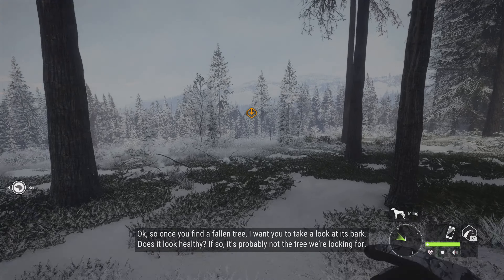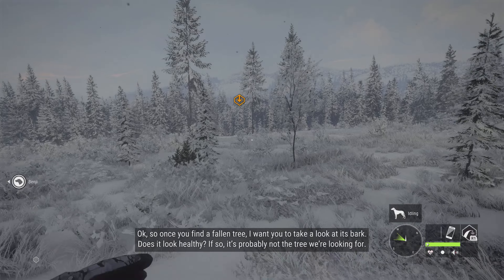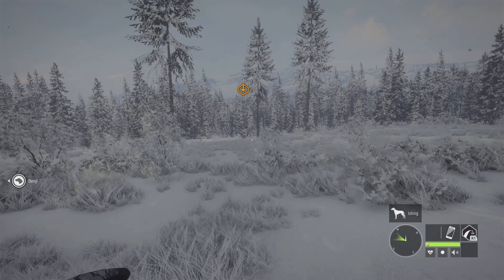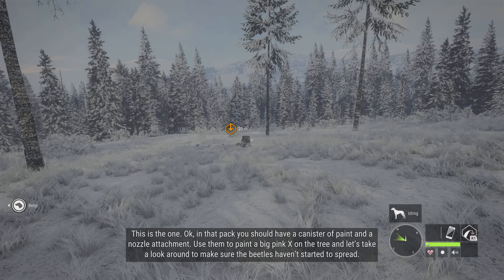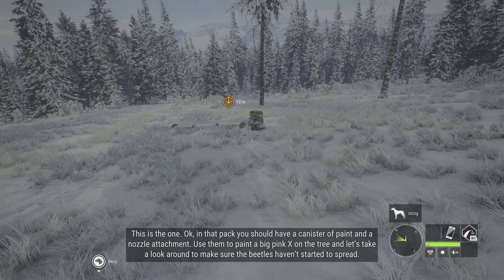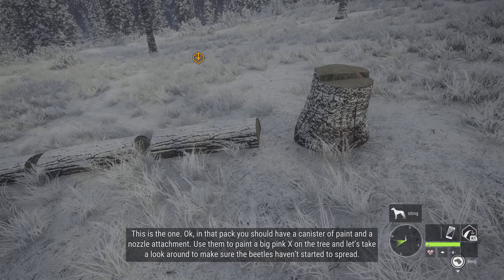Once you find a fallen tree, I want you to take a look at its bark. Does it look healthy? If so, it's probably not the tree we're looking for. This is the one. In that pack you should have a canister of paint and a nozzle attachment. Use them to paint a big pink X on the tree, and let's take a look around to make sure the beetles haven't started to spread.